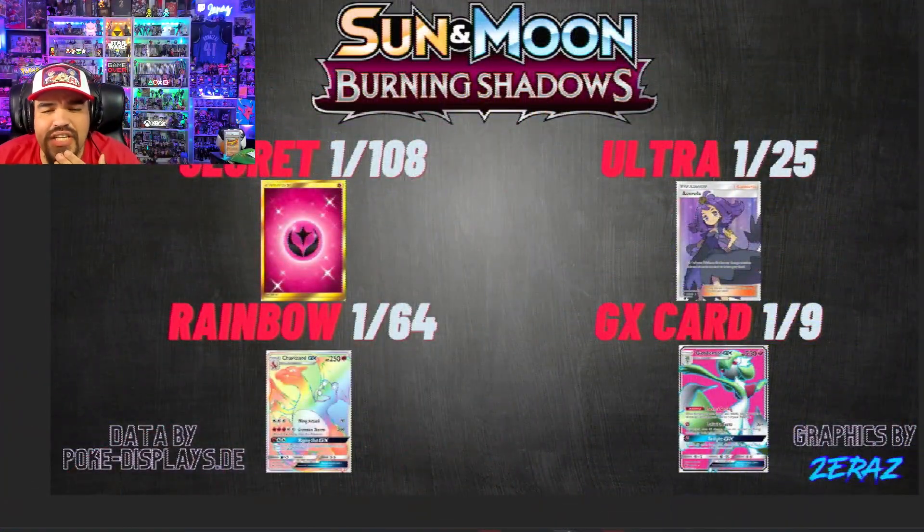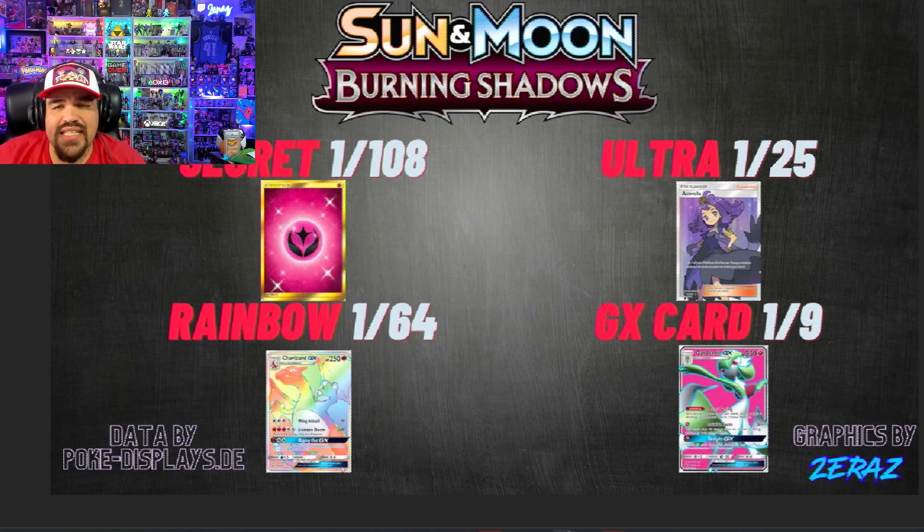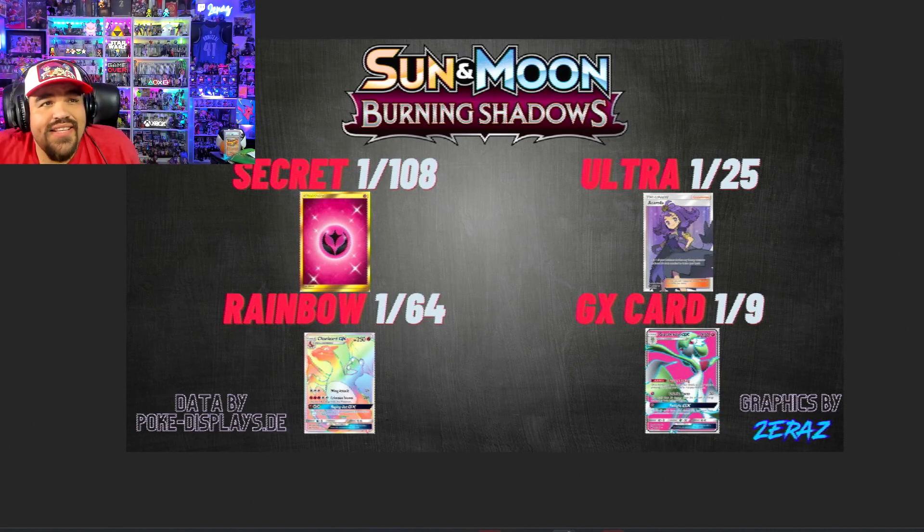Let's talk about pull rate data, because that's really important when rating a set. This information has been provided by Poke-Displays.de — thank you so much for that, because it's hard to find information on these older sets. Secret Rares are 1 in 108, which is actually down from the first two sets. Rainbow Rares are 1 in 64, one of the lowest Rainbow Rare pull rates in the Sun and Moon era. Ultra Rares are 1 in 25 — about standard — and GX cards are 1 in 9, also standard.